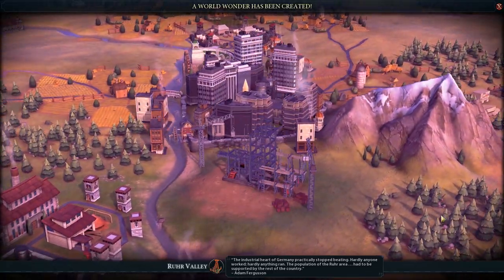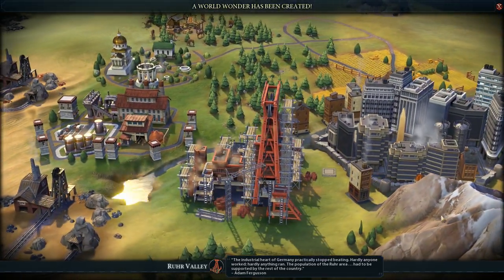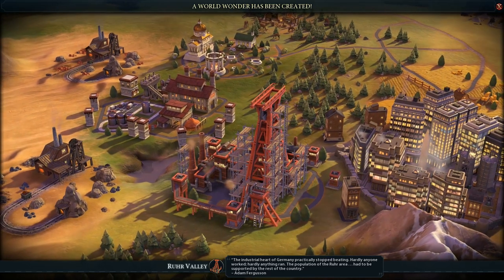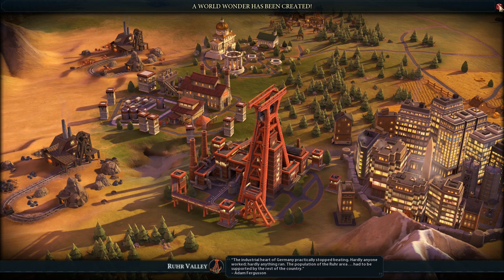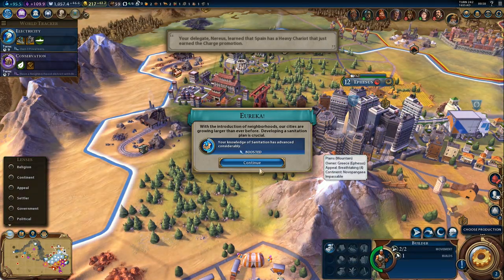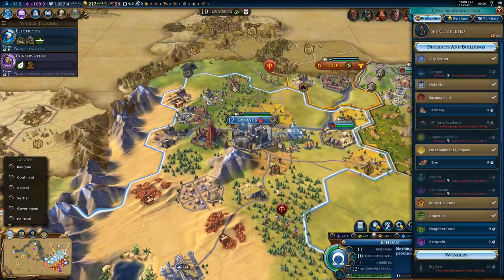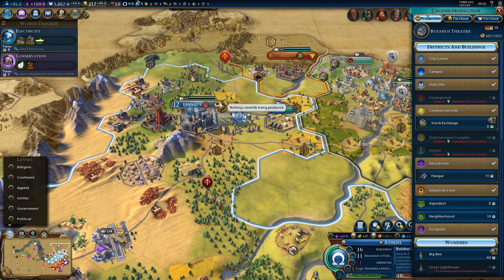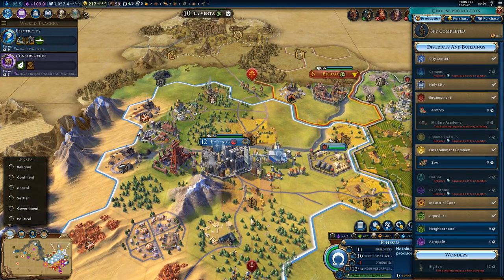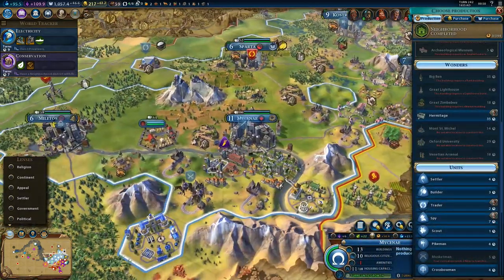We finished a wonder — the Ruhr Valley: plus 30% production in the city and plus one production for each mine and quarry. Very nice wonder, and it gives us a Eureka. Our production is now 48 here and 44 in Athens — this is now our highest production city. We should grab a builder to get even more production.